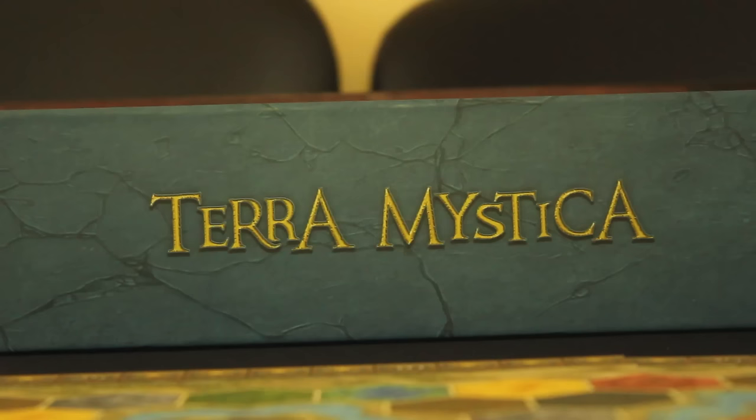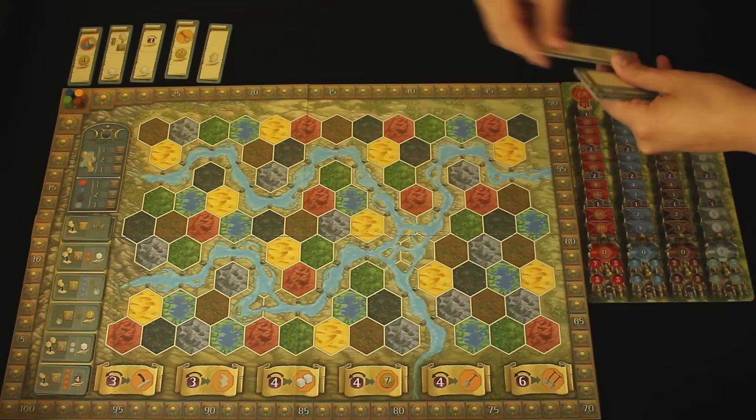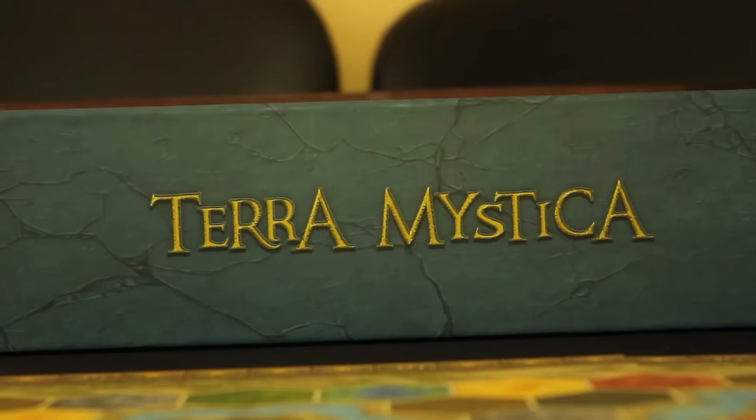Place the remaining two scoring tiles back in the box. Next, grab the nine bonus cards and shuffle them face down. Randomly draw three more cards than there are players and place them near the game board. In this example, I'm playing with four players, so I have randomly chosen seven bonus cards. Place the remaining bonus cards back in the game box.